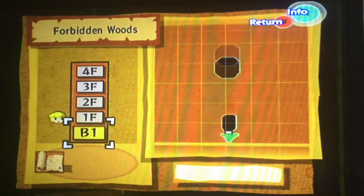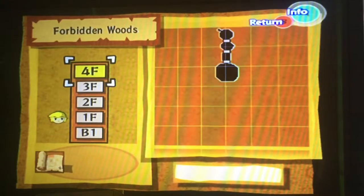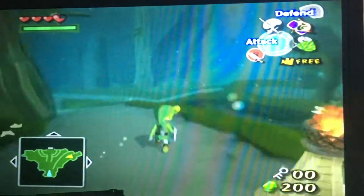This is gonna kill some more choo-choos. Now we can take a look at our dungeon map so far. We can see this place is five floors overall — each is pretty small, not very many rooms per floor, but we're still gonna be in here for a little while.